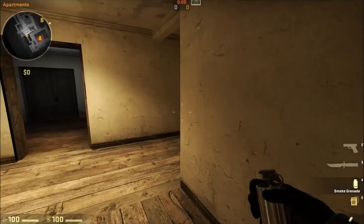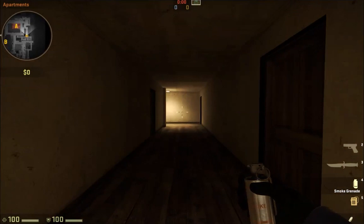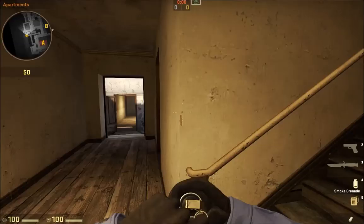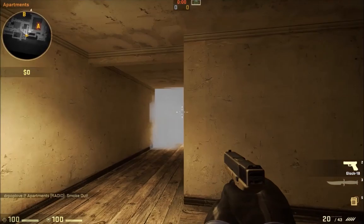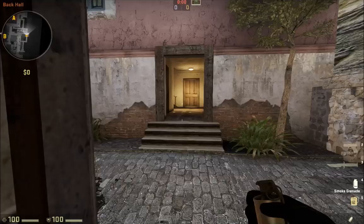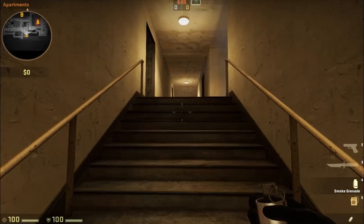Heading into the apartments is very tricky because the enemy can get you from a lot of locations — this hallway here, this room here, the stairs here, or this room here. So if you want to move into this hallway, what you can do is throw a smoke grenade, bounce it around that area, and this prevents enemies from the stairs and from the other doorway from shooting at you. You still have to be mindful of this room and obviously the hallway, so you can throw flashbangs and clear out the area with your team.